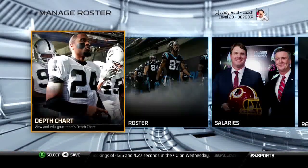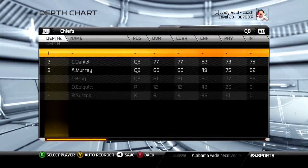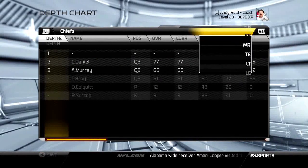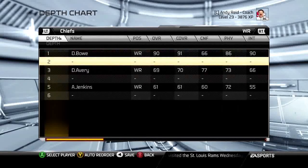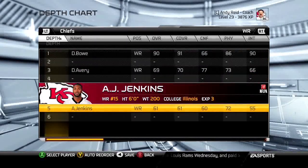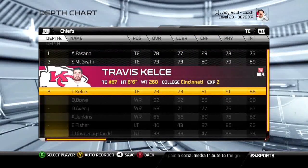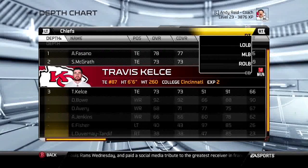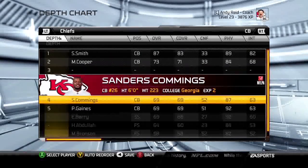Your picks don't have to be locked to second through fourth round — they can be anywhere depending on your holes. Wide receiver, for instance, even a third-string player is better than a 30-year-old free agent. If you need a corner, you might be able to get a 70-overall player in the draft, which would be a solid pickup.